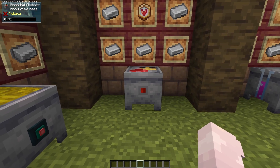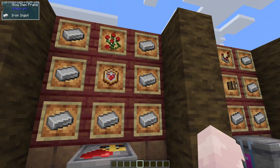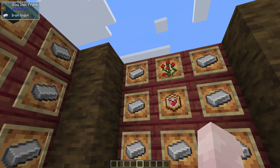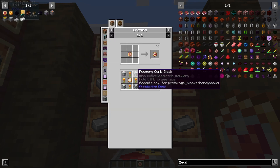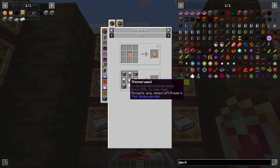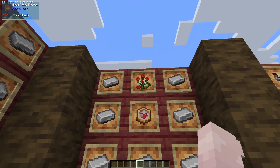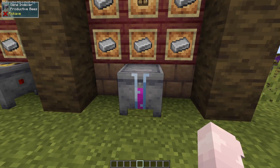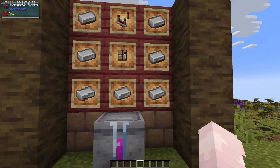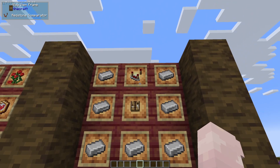The next machine we're going to need is a breeding chamber. This is what's going to be breeding your bees for you. You're going to need 7 iron ingots and an upgrade bay bee — this requires 4 honeycomb blocks, 4 flowers of any kind, another upgrade base, and specifically a rose bush. And the last thing you're going to need from the productive bees mod is a gene indexer. This requires 7 iron ingots, a crafting table, and a redstone comparator.